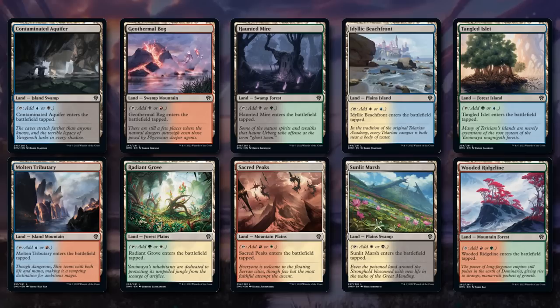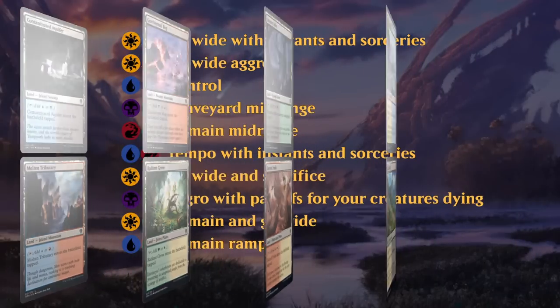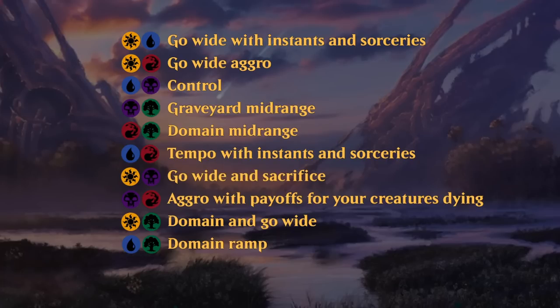Expanding to two-color archetypes: Blue-White cares about going wide paired with instants and sorceries. Red-White is a go-wide aggro deck making tokens and pumping them up. Blue-Black is a control deck with removal spells and threats. Black-Green is a midrange graveyard deck with recursion. Red-Green pairs Domain from green with aggro elements from red. These color pairs aren't very strict — you can easily end up in more than two colors since there's quite a bit of mana fixing, and green especially has a lot of mana fixing.